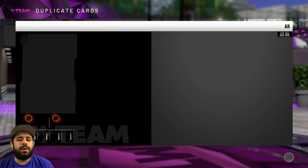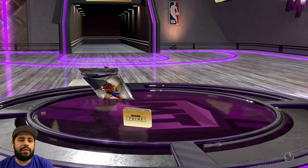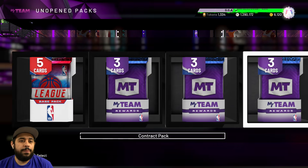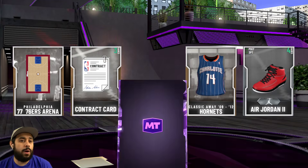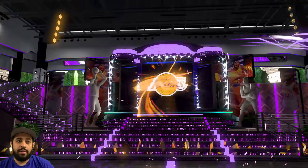We don't have room — made some room, let's keep going. Another Will pack — these Will packs are hitting pretty good actually. Still looking for Wilt Chamberlain. I think we got the amethyst earlier — was it Billy, CJ? Quick sell everything we don't need. I'm looking for a pink diamond or galaxy opal. We still got that Shaq pack — you never know, it could be something amazing.